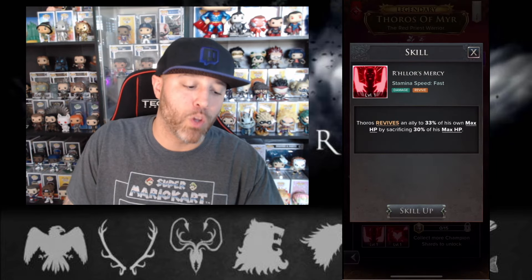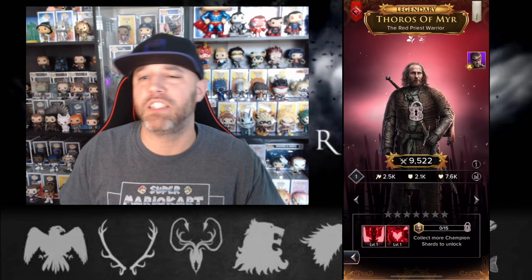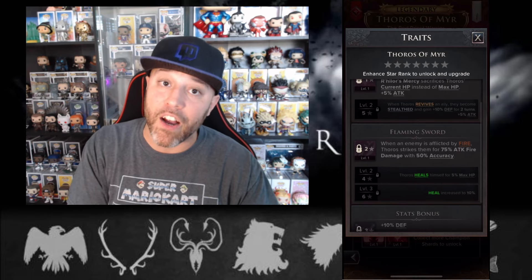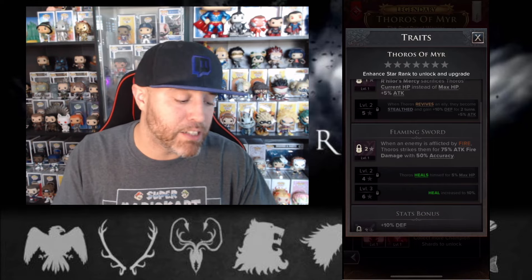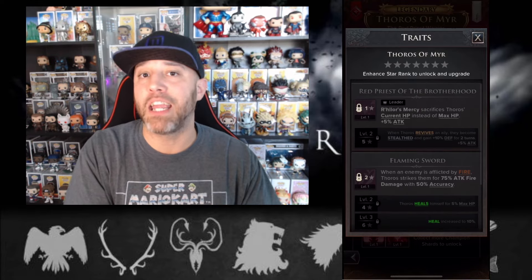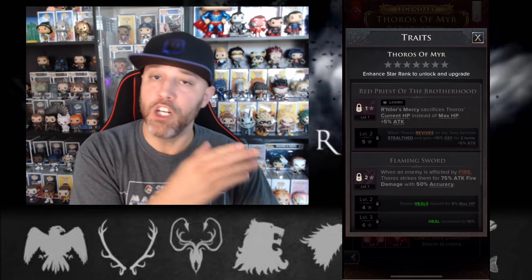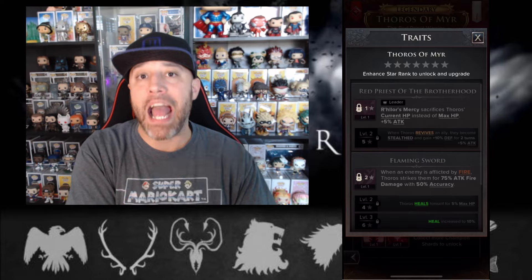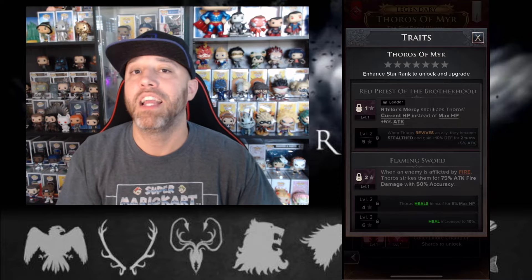Thoros does extra damage. His first skill: Thoros revives an ally to 33% of his own max HP by sacrificing 30% of his max HP. You might say that doesn't sound like he does any damage at all — however, his passive, Flaming Sword: when an enemy is afflicted by fire, Thoros strikes them for 75% attack fire damage with 50% accuracy. It's not a tremendous amount of damage, but if you're running that team of Daenerys, Beric, and Rhaenyra — you're applying a lot of fire — you throw Thoros on that team as well. Now you have a reviver just in case something goes wrong, and Thoros is also passively doing damage along the way. He helps your team survive while doing random damage because they have fire afflicted on them.